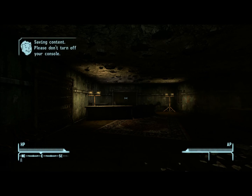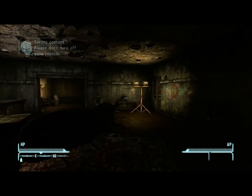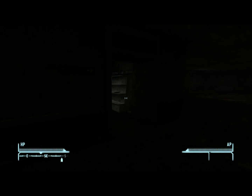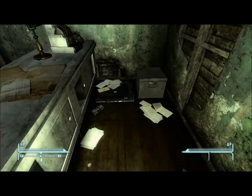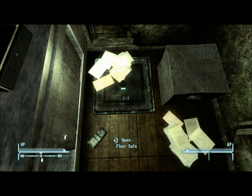But instead of going and rescuing the hostage, we're going to go find a weapon and not care about the hostage. You walk through the first door on your left, and if you go behind the counter, you'll see a locked safe. You'll have to be at level 75 or higher in lockpicking to open it, but I opened it just beforehand to save time.